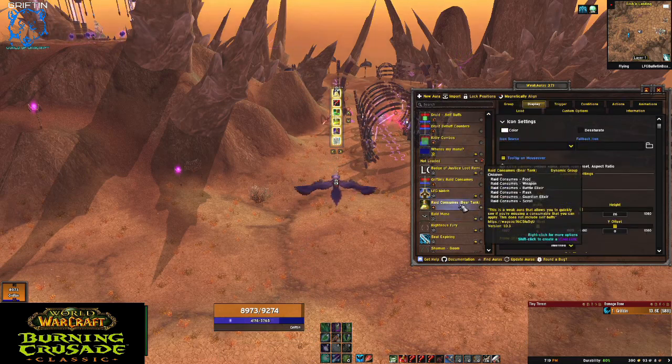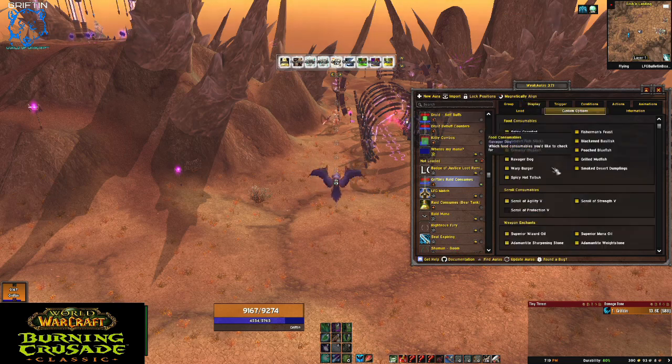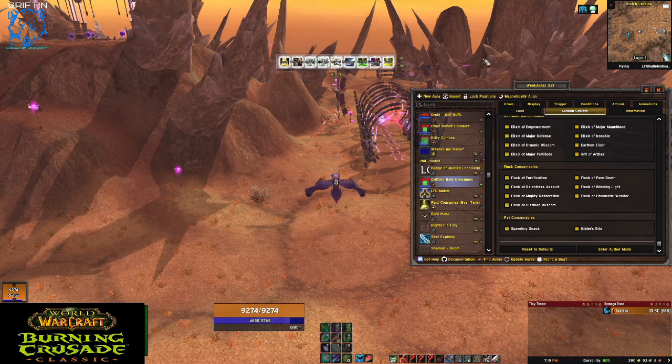I have a raid consumes one. When I'm in a raid, it'll show me which consumes I have that I'm not using. For instance, if I don't have a food buff but I do have food in my bag, it'll show a symbol to remind me to eat my food buff. I went crazy with this one and added custom options — so like if you don't want scroll protection, you could just check it off. It makes it much easier so when I'm in a raid I'm never wondering if I'm fully buffed with my consumes. As long as there's nothing showing, I'm good to go, which takes a lot of pressure off me.